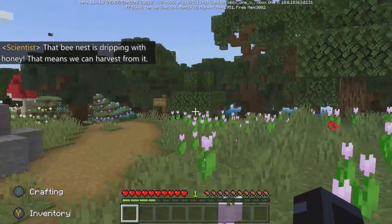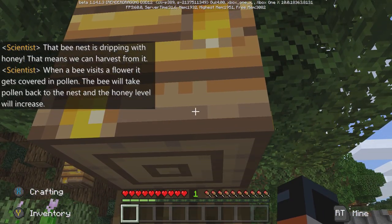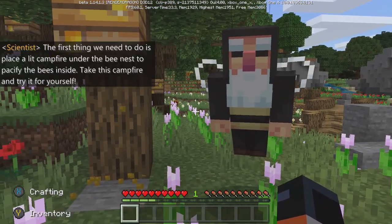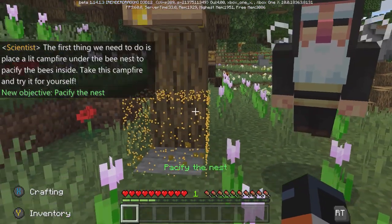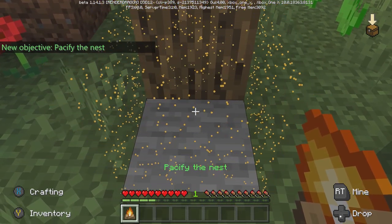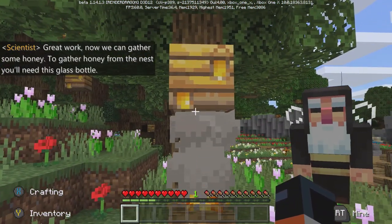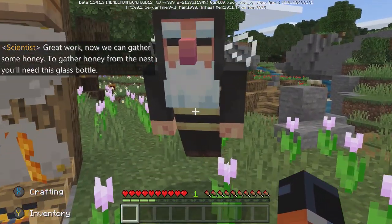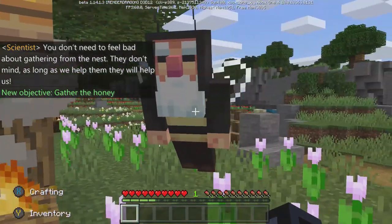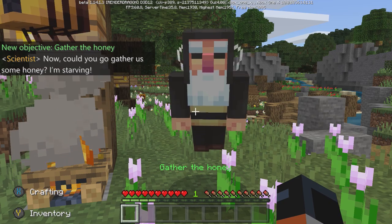That bee nest is dripping with honey — now we know we can harvest from it. When a bee visits a flower it gets covered in pollen. The bee will take pollen back to the nest and the honey level will increase. The first thing we need to do is place a lit campfire under the bee nest to pacify the bees inside. Take this campfire and try it for yourself. Great work! Now we can gather some honey. To gather honey from the nest you'll need this glass bottle. You don't need to feel bad about gathering from the nest — they don't mind. As long as we help them, they will help us.